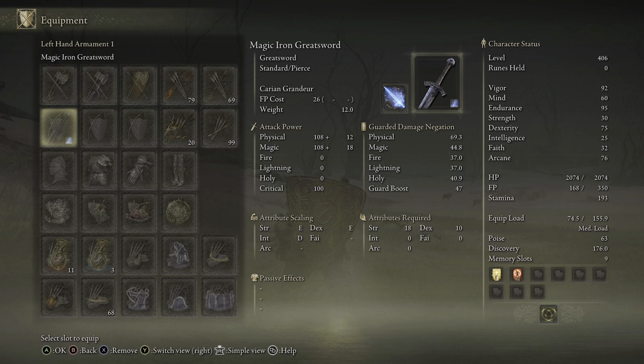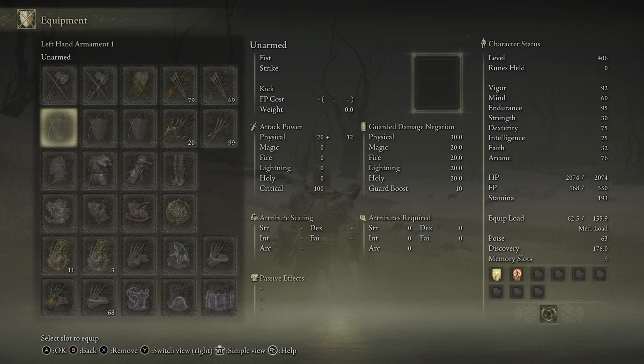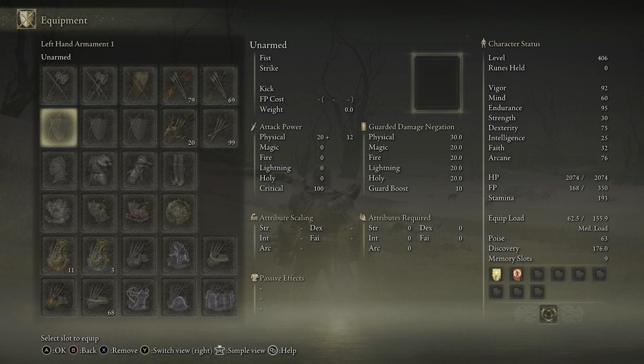Here it is in slow motion: you drink the empty flask, and right when he's drinking it, use the Ash of War, go in, and hurry and unequip the sword. If you've done it right, you will be in the glitch. I have listed the steps on the screen so you can get an idea of how to perform it.